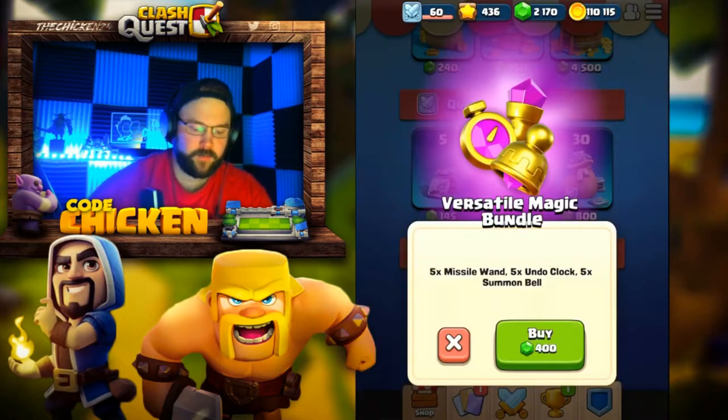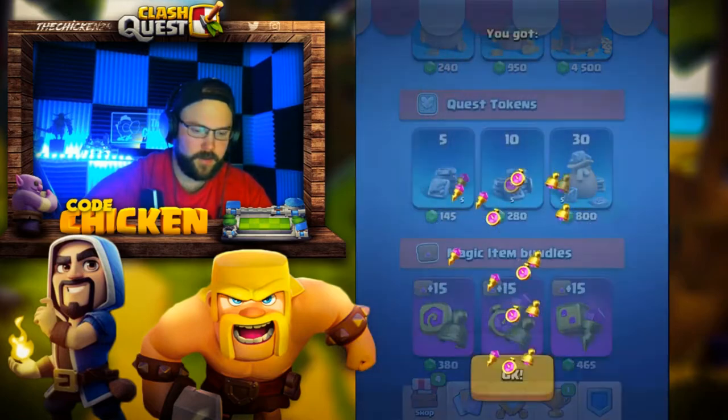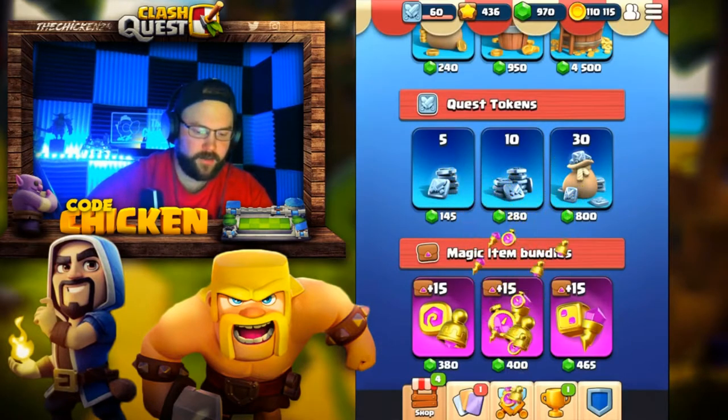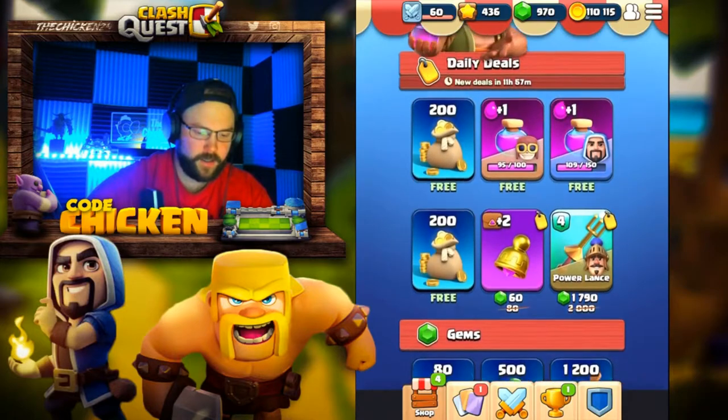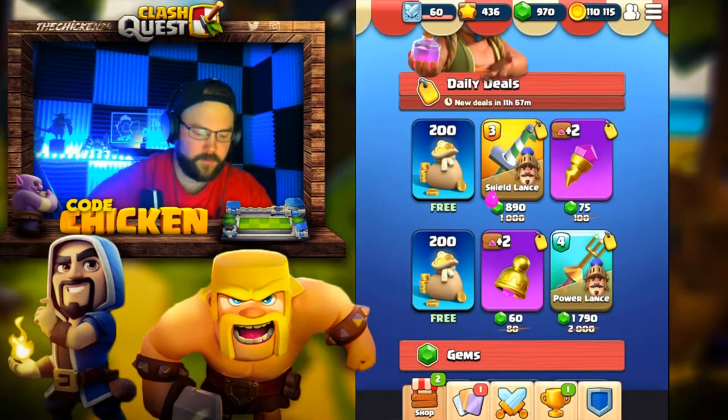I've got the gems for it, so we don't need to blank anything. Let's just grab some of these. That's going to give us 970 gems. I don't need any more gold — we could use some elixir, not going to lie. Let's take some of that free stuff.